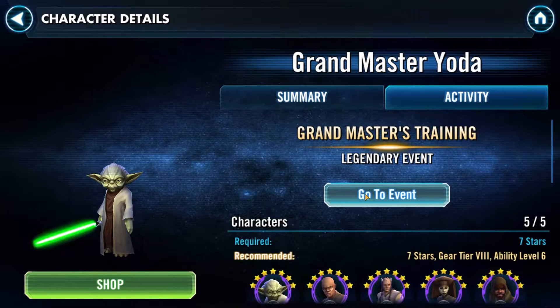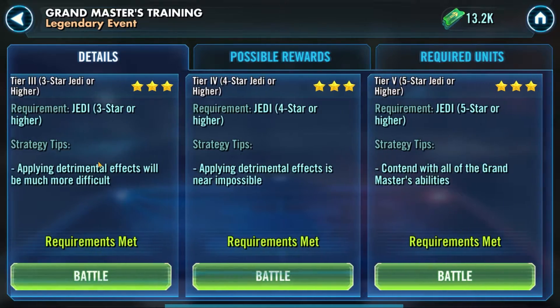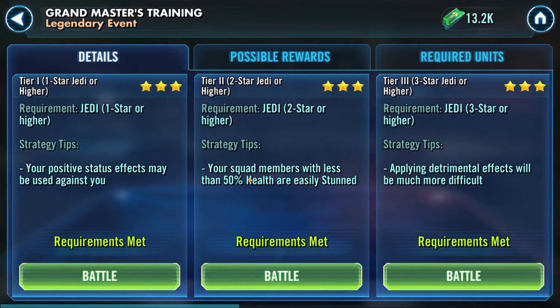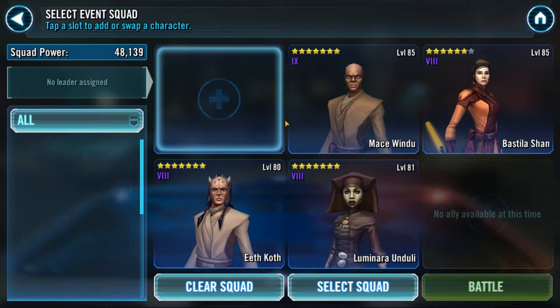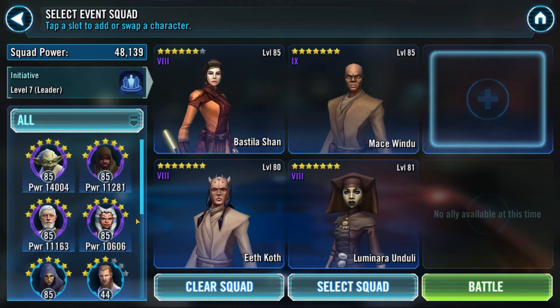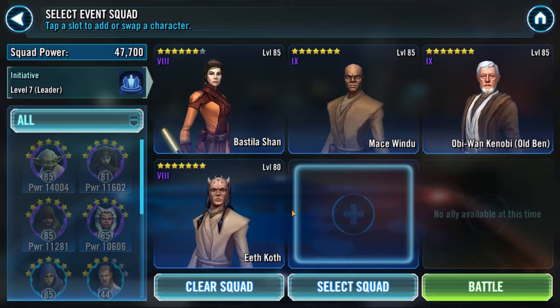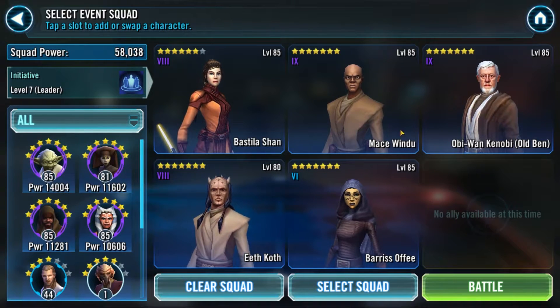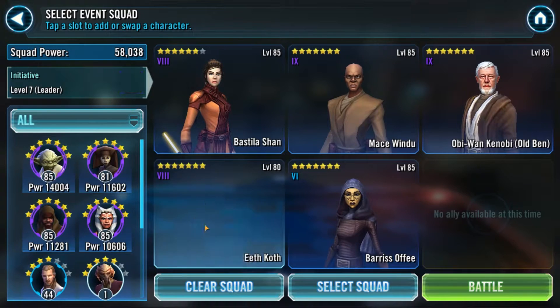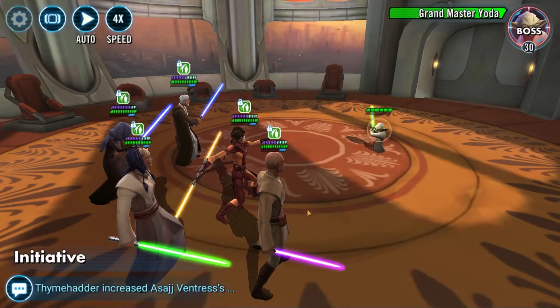If you jump over to activity, you will see 'go to event.' Like most events, you've got different tiers — this one has seven total tiers that you will work through. I'm going to jump into tier one. I'm going to unselect Grandmaster Yoda since you won't have him when you're working through it. I like to put Bastilla in the leader spot because I like the armor buff she gives. You can stack up what's going to work best for you. I did this when I was at a lower level, so you don't have to be at level 85.